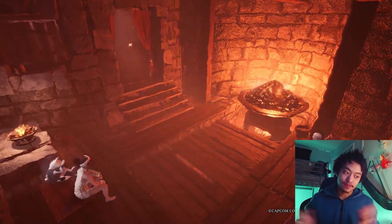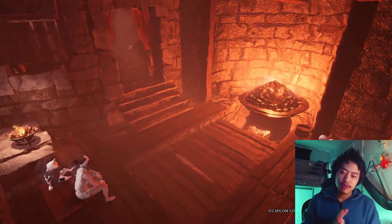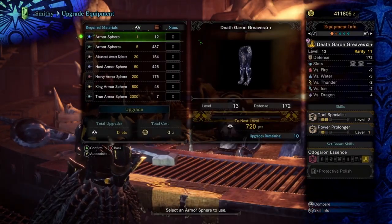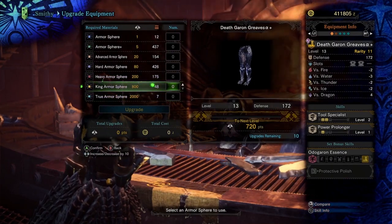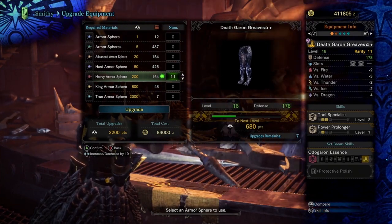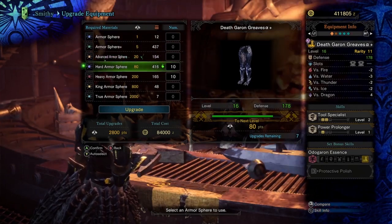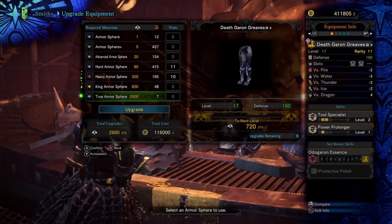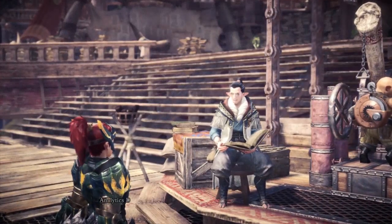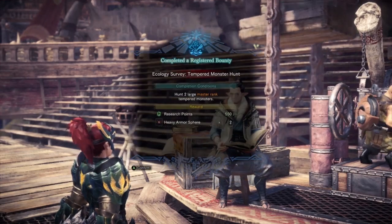Iceborne is already at the end of its cycle, so you can go ahead and watch it. Starting off with the first tip: complete your bounties. Bounties will allow you to get armor spheres, which help you upgrade your armor's level and increase your defense — so you won't die after a single hit from a monster. I was dumb and completely forgot to do this, so I'm just scratching the surface with the spheres I have.